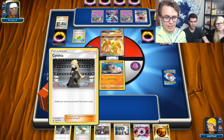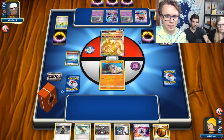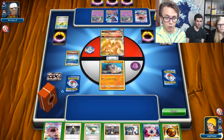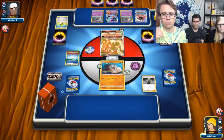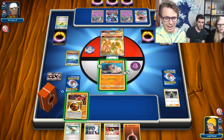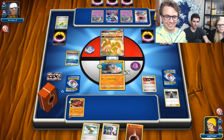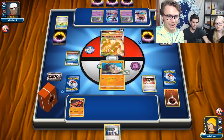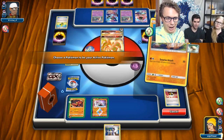So what do you guys do with this opening hand? I think I go Cynthia. Your ideal turn is to Cynthia into a Baby Buzzwole and hit him. And that's the crazy thing about this deck — you just really go ham with Baby Buzzwoles early. I could even go Super Greed for Diancie. There's 15 energy in this deck: 10 basics, four strong, and a Beast Energy. This is just how aggressive this deck is.